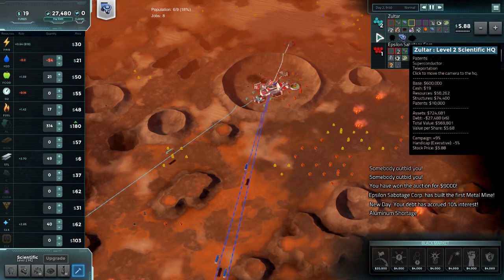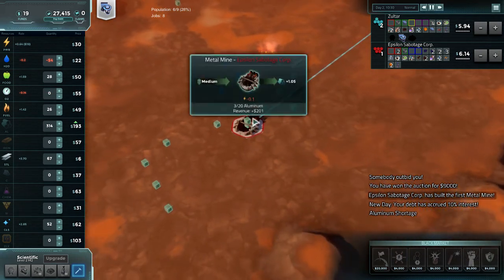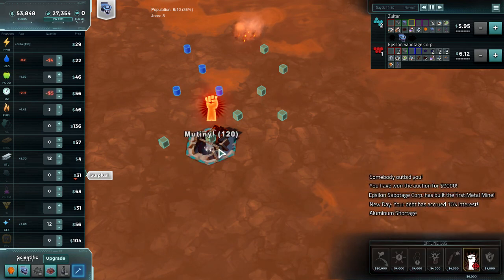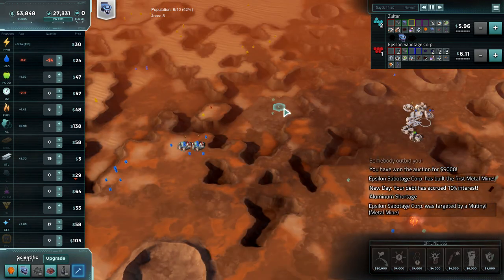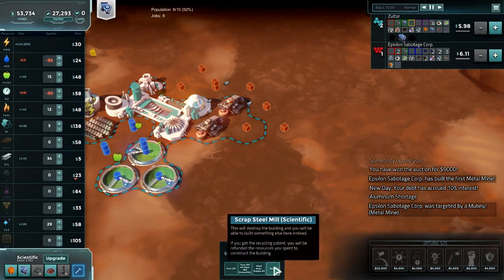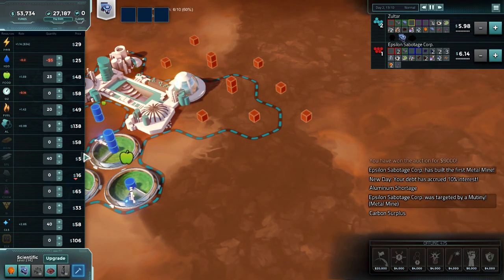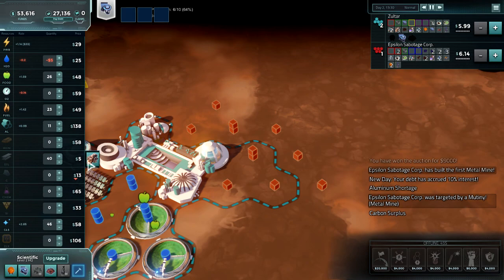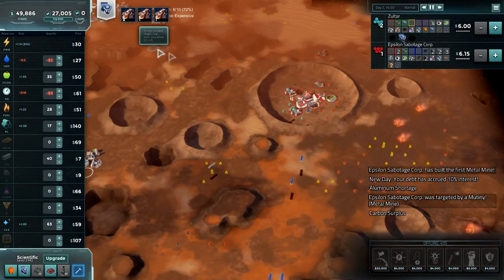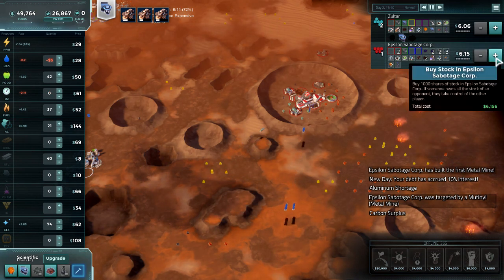We're sitting at almost 50k now — that's not too bad. Maybe we can just go for it, or we can mutiny him — certainly worth noting. Steel is obviously completely useless now, it's all about that aluminum. Quite frustrating. Oh yeah, I can't build iron mines — I have to leave out my steel mills. That's my problem with this campaign.